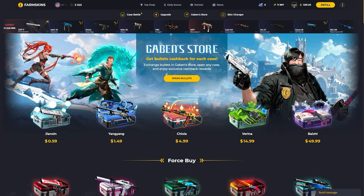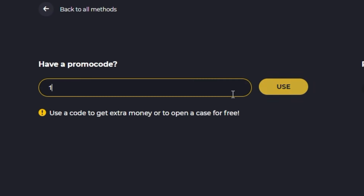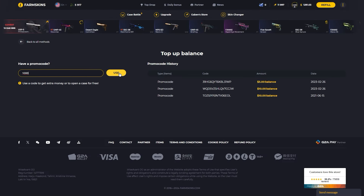If you're looking for a promo code on Farm Skins, simply head over to the three dots on the top right, go to promo code, and enter the promo code 100b, press use, and enjoy your free bonuses. You're good to go.